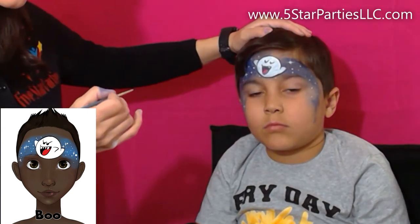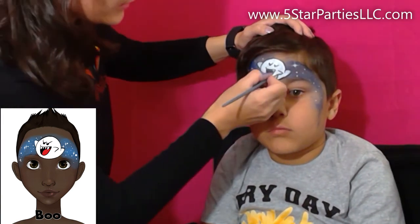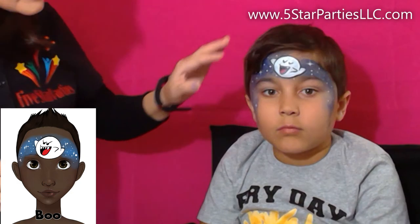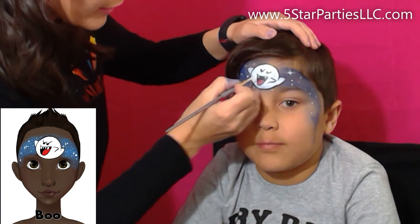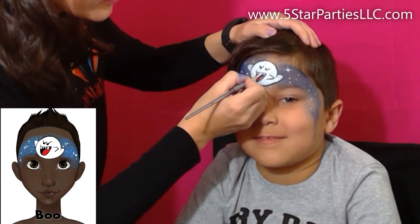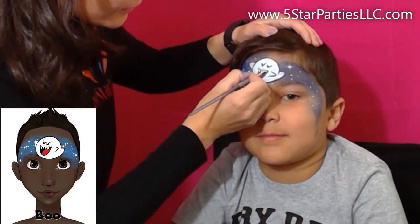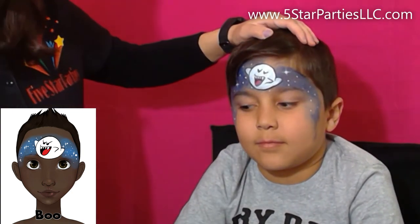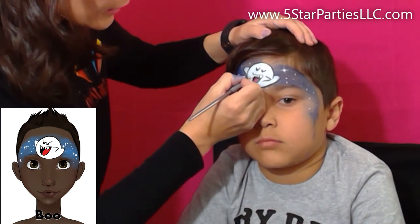We're almost done. There's another arm over here. And I will add teeth — we'll make the teeth a little brighter and bigger. Our teeth are pretty bright white and big, pretty big. Our Boo is ready.